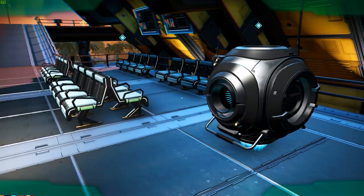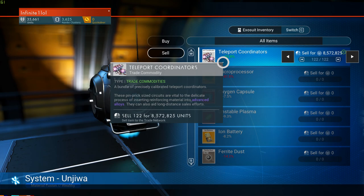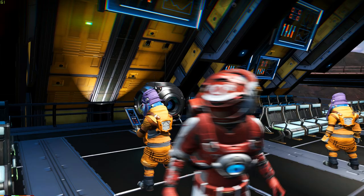Let's go to the trading post and sell what we have — again, one single transaction. On the sell side, look at this: teleport coordinators now sell for 8.5 million with a plus 33%. Even though the 74% was showing in the system description, that doesn't mean you'll get 74% — it just means the maximums are affected by that figure. For the sake of this video I'm just going to sell everything here for a profit of about 3.6 million, so I'm already in the plus in just a couple of minutes.